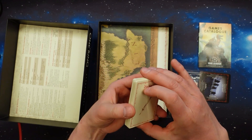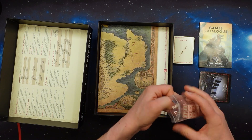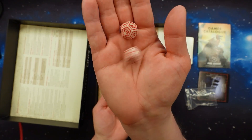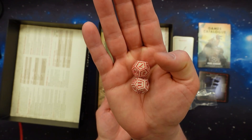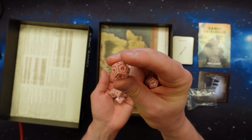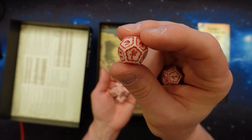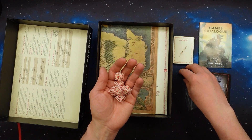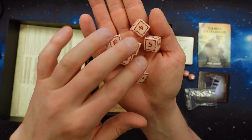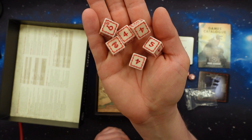Very nice quality - some kind of protective coating on them. Then we have the dice: two 12-sided dice with an eye for the number one, and a special symbol for the number twelve. We also have six d6 Success dice - nice design.